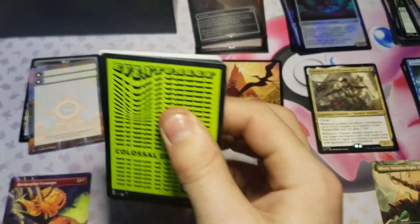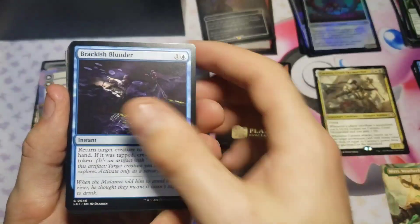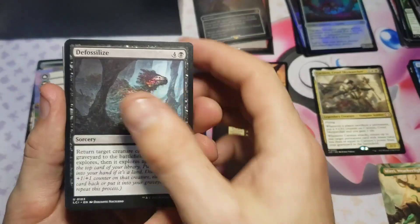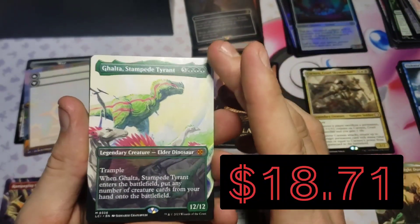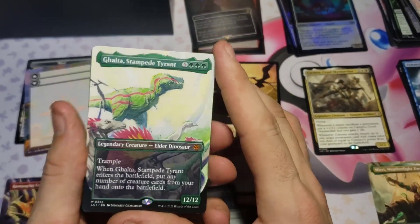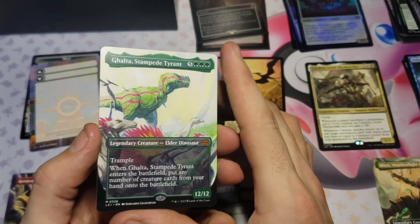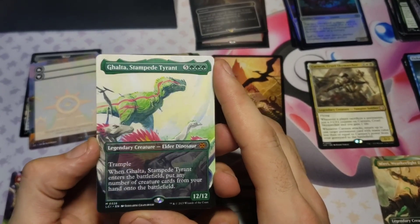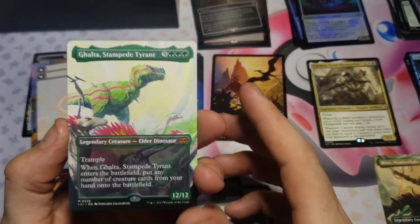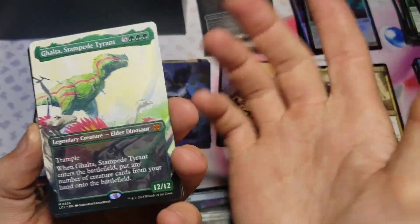Looks like we're halfway through our set boosters - we've done four with four to go, and we're actually doing pretty good so far. We got the mythic commander card and we just got that special guest, so that's pretty good. Let's see what else we can get - we got Galta, the Stampede Tyrant! That's one of the good ones. I actually traded for this card already and got the bordered version, so now I have the borderless one too. You can't have too many Galtas, so we'll take that for sure.